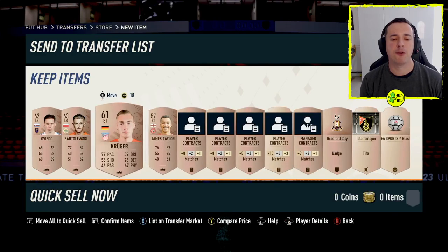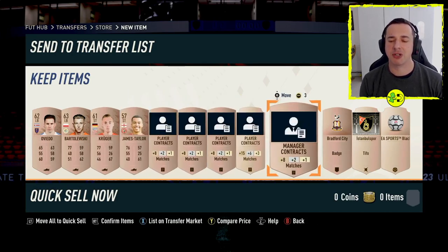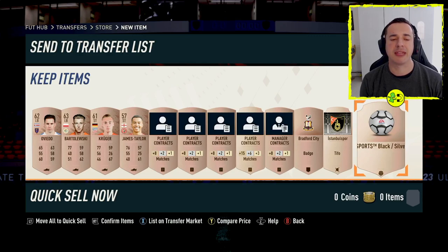So we get a bunch of typically four players or sometimes three players and a manager, a bunch of player contracts, manager contracts, and then we get some badges here, Tifo and sports items, and some possible other things in here.